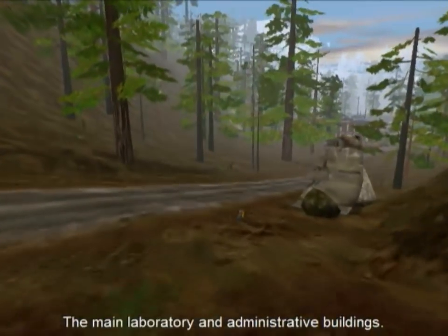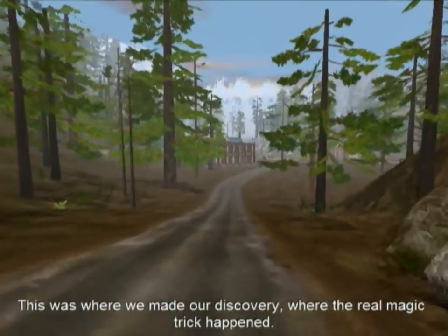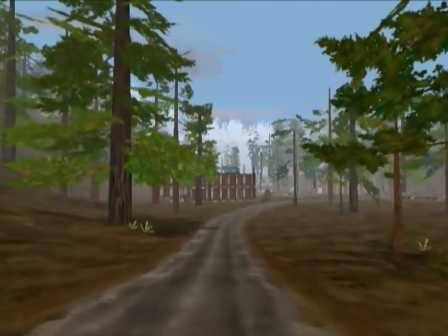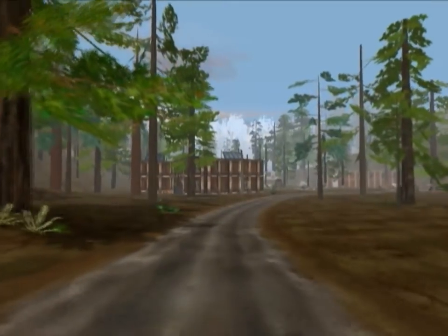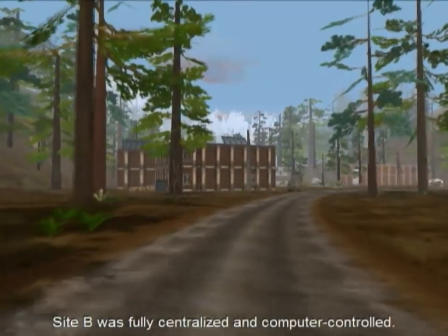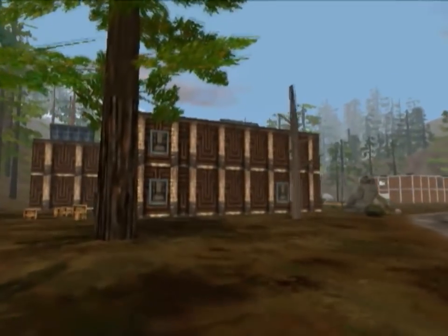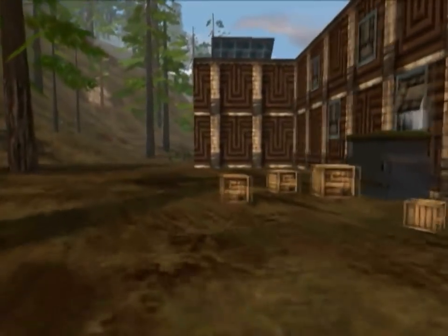'The main laboratory and administrative building. This was where we made our discovery, where the real magic trick happened. When they come to dig up our secrets, they'll come here.' Site B was fully centralized and computer controlled — the same design that became the Achilles heel of Jurassic Park. Now we're going to jump into the InGen primary lab building. This is the place where they made the whole dinosaur thing happen, so it's kind of a big deal.